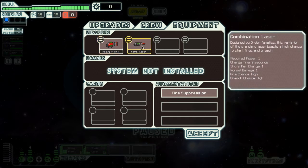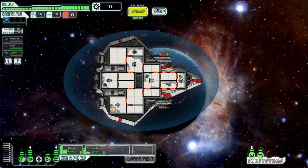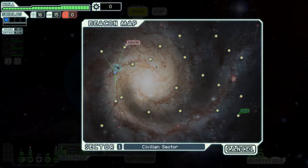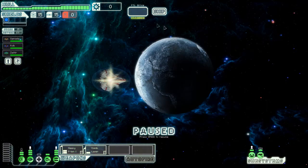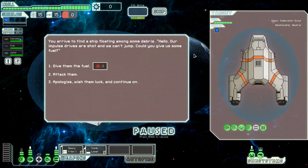We got the combination laser, designed by Order Fanatics. This variation of the standard laser boasts a high chance to start fires and breach. One power, nine seconds, one shot, one damage. So we have to use both weapons here — no piercing weapons or anything. Is Arsenal Plus the one where someone has pierced weapons right off the start?